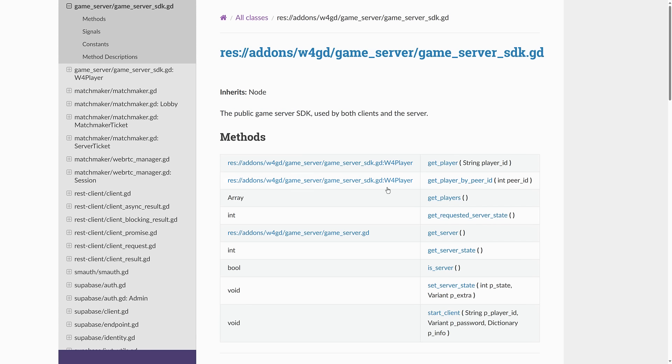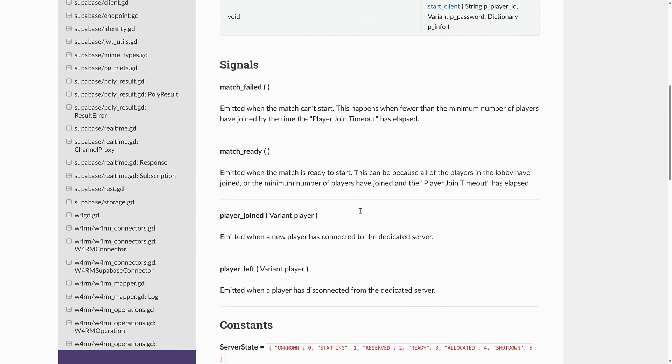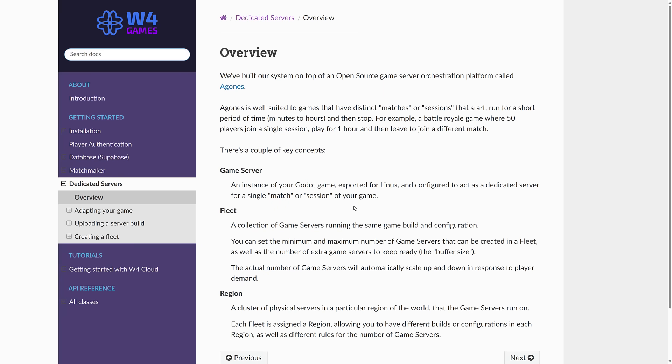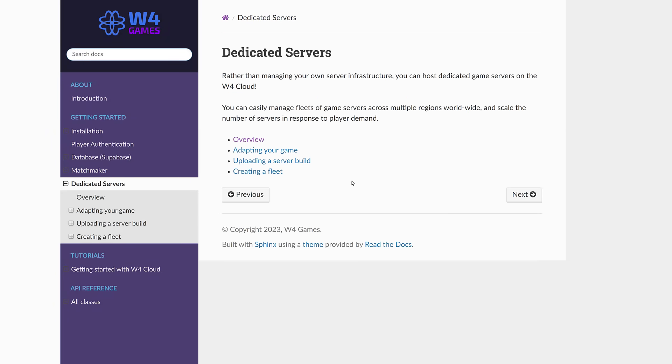You can get an idea of the function calls and the various different lifecycle stages. You are using GDScript — a GDScript API — for everything. I do not know if it works with C Sharp; that wasn't explicitly mentioned. I would assume it does, but you know what they say about assumptions.